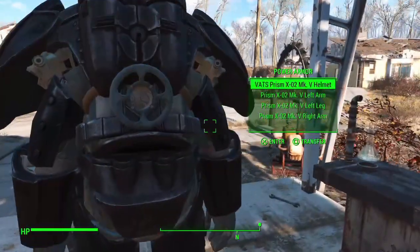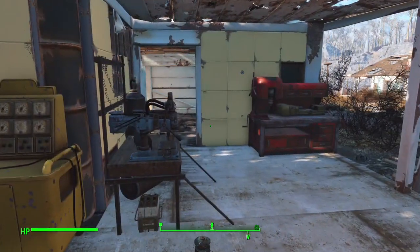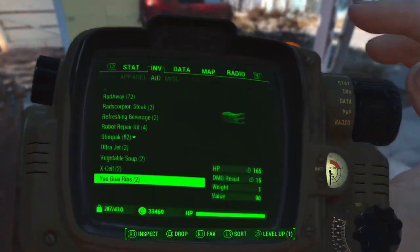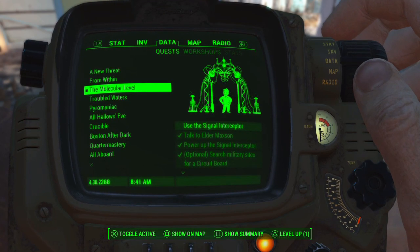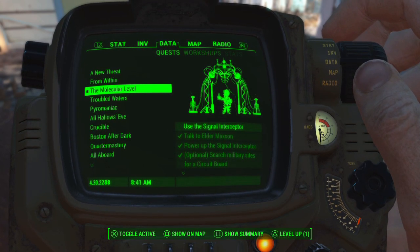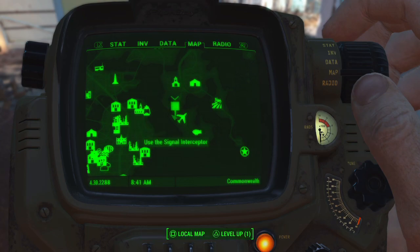I also cooked up another Deathclaw rib, but we won't need much of that. Make sure there's no fusion core in the suit — there isn't. We're going to go do The Molecular Level, head to the Institute, and that starts off at the airport. Let's go down there.